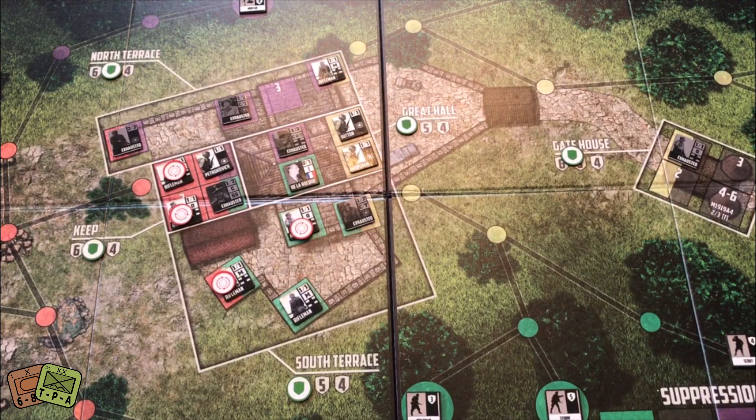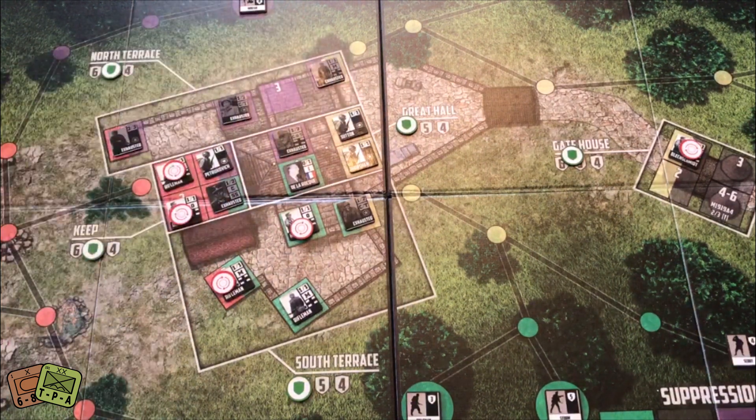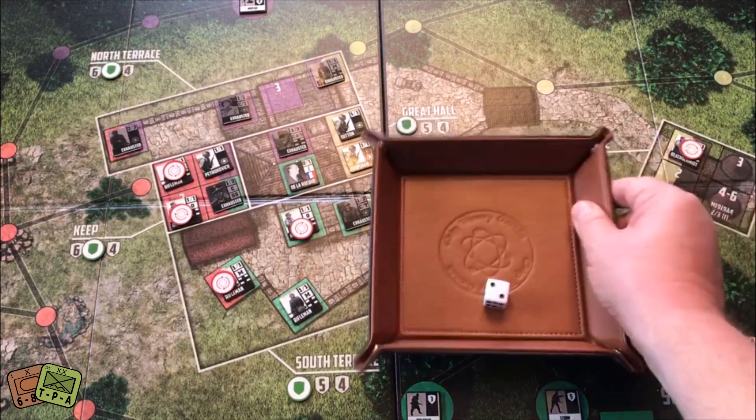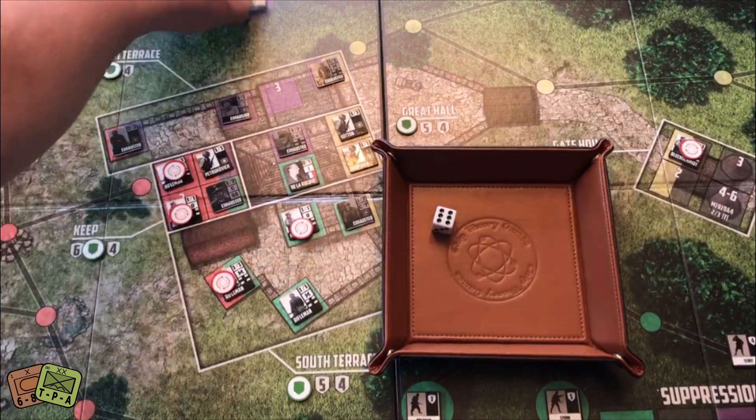For a fourth action I unexhaust this guy so I can attack black and yellow locations next. For my fifth and final action I shoot with this guy on this mortar — one die needing four or higher. Got a six — mortar removed. I think I'm in really good shape.